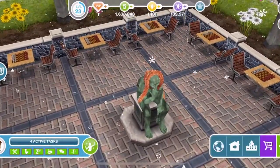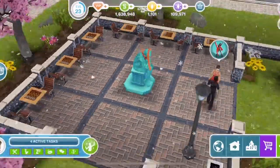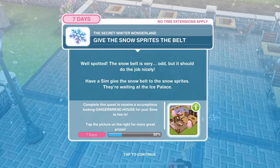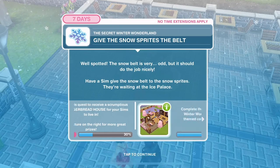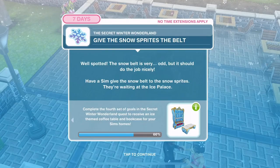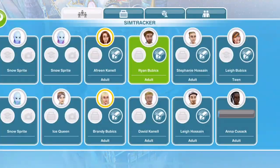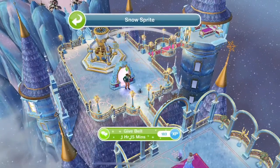Click on the thinking man - here it is for one minute. I love that the snow belt is some tinsel! Now give the snow sprites the belt. The snow belt is very odd but it should do the job nicely. Have a Sim give the snow belt to the snow sprites - they're waiting at the palace. Click on a snow sprite in the Sim tracker, whistle over your Sim, and give belt - 1 hour 15.